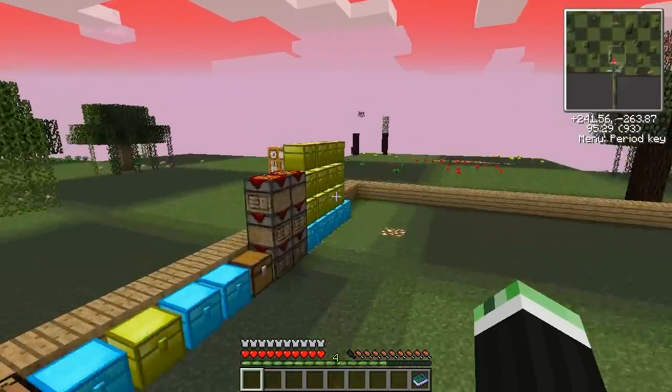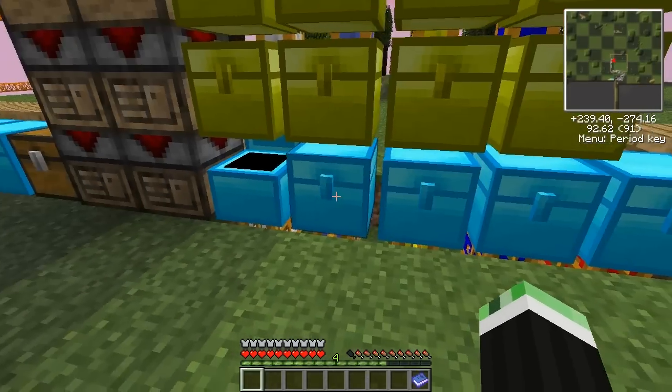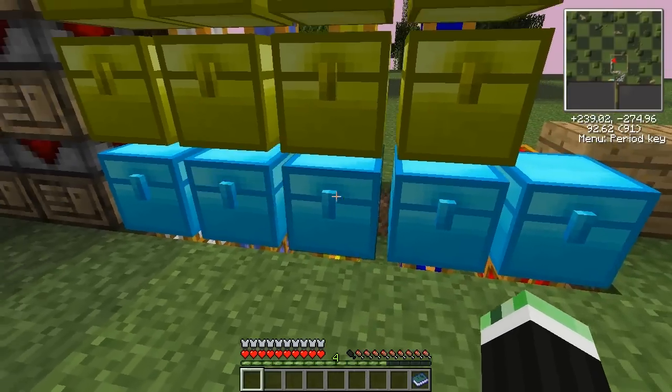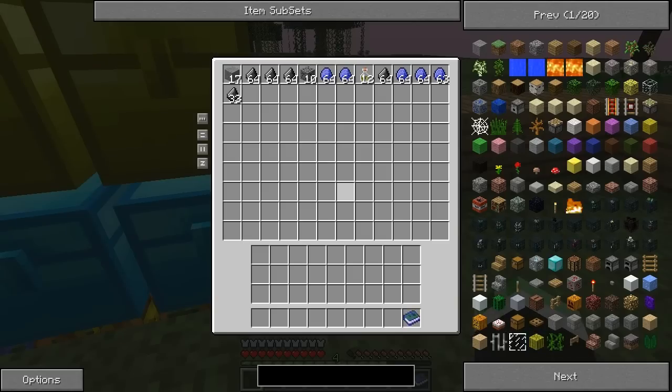The processed ores get sent back into the machine — these will go to the macerators, and these will go over to my storage chests which are over here. A lot of iron, copper and tin, a lot of cool gems and stuff, and this one filled up pretty quickly. This is leftover misc.